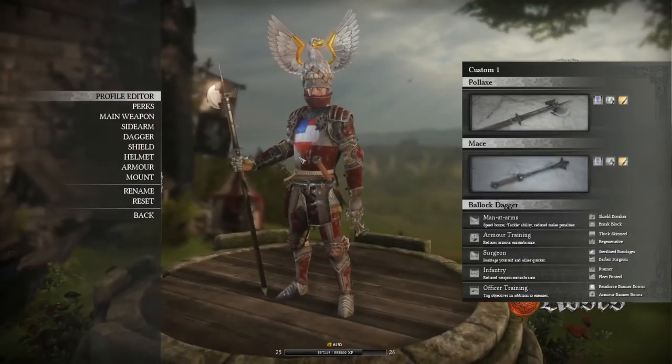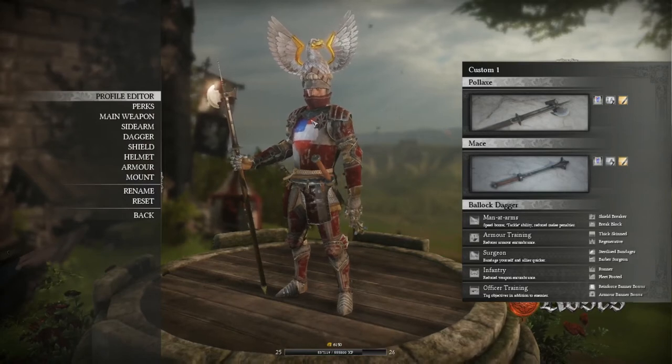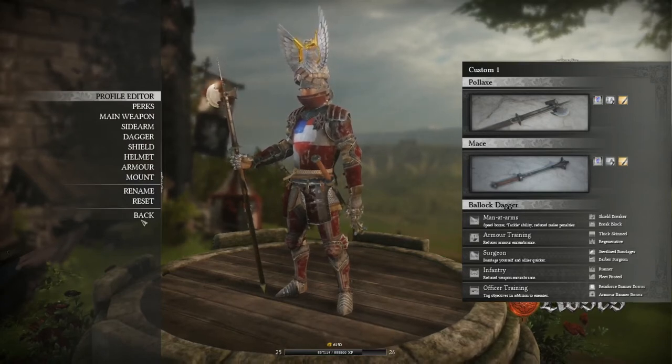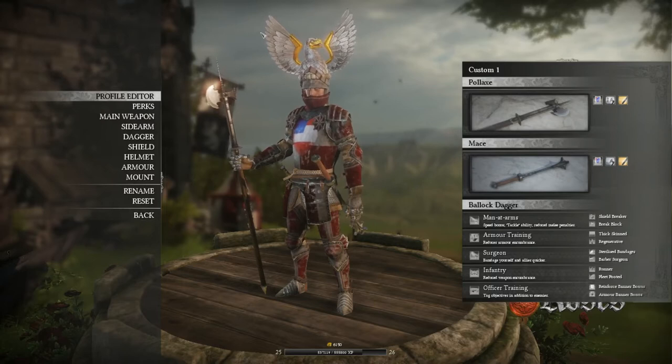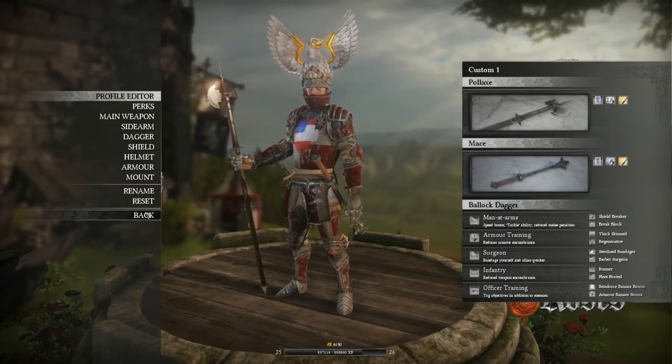Helmet and armor are going to be both plate, and for my helmet I'm also going to be using the Armit wrapper. You'll notice I have a red, silver, white, and blue theme going on. This is my American theme, to pay homage to the political debates that are going on right now. I have a gigantic eagle on my head, which does obstruct my view, but it's totally worth it.